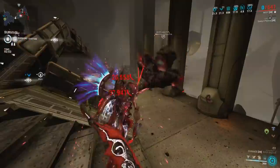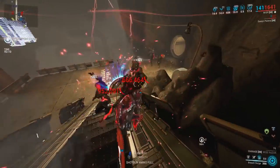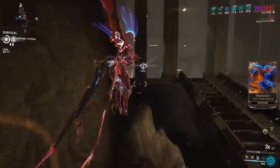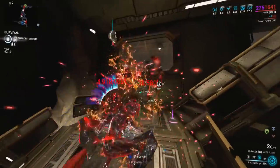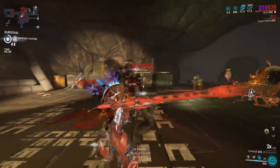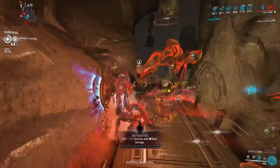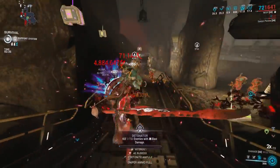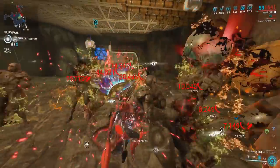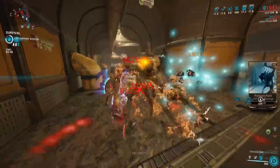Other good weapons for this: Scythes are really good — the Hate Scythe, the Reaper Scythe, and Caliban's new Scythe as well, because those have 4 slash procs. There are also Nikanas and Nikana Zaws — those have 4 slash procs. Those aren't going to be hitting as many enemies per swing, but the heavy attacks on the two-handed Nikanas like the Tatsu, the Pennant, and maybe even the Tennant Livia are going to be more consistent — hitting more enemies, wiping out like 5 enemies in one heavy attack.